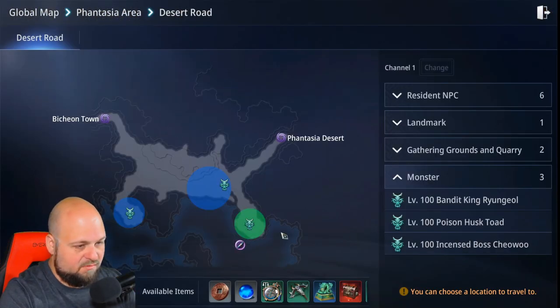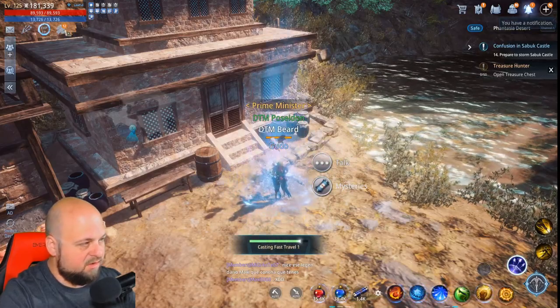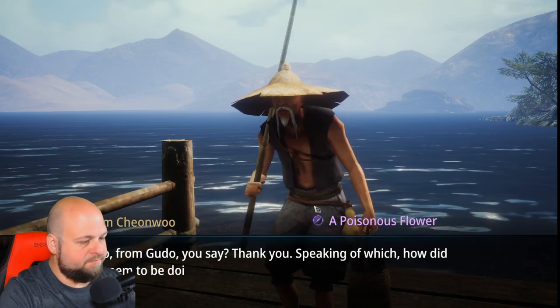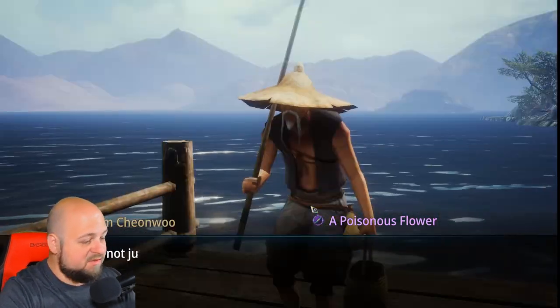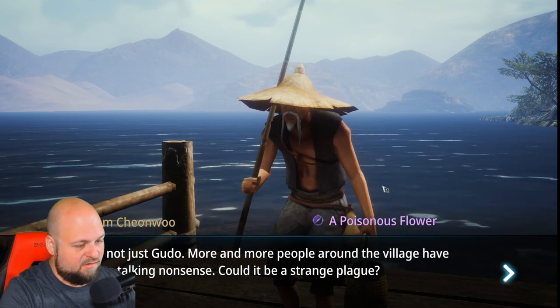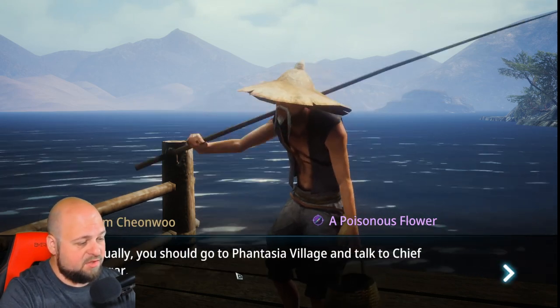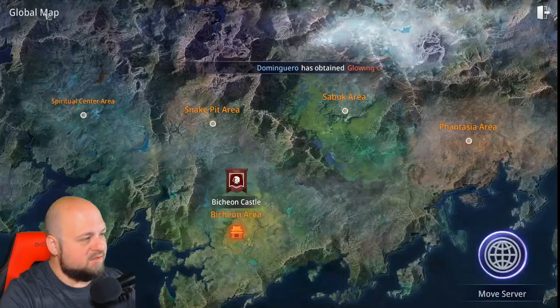We have our scroll lighting up on Desert Road. We go ahead and talk to Nam. He seems special. More and more people around the village have been talking nonsense — could this be a strange plague? He says you should go to Fantasia Village and talk to Chief Sangar. All right, now we're going to Fantasia Village.